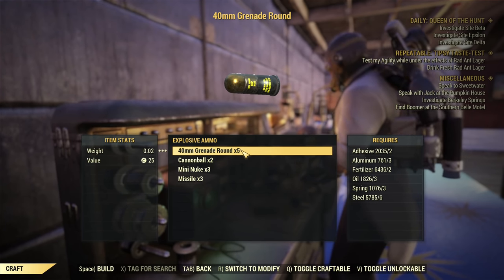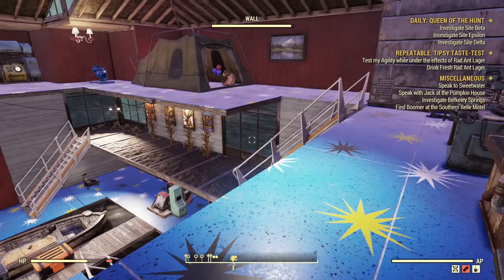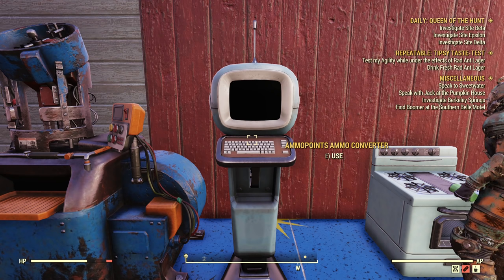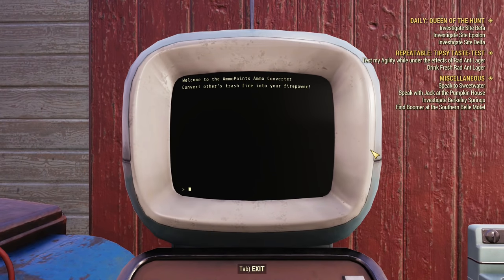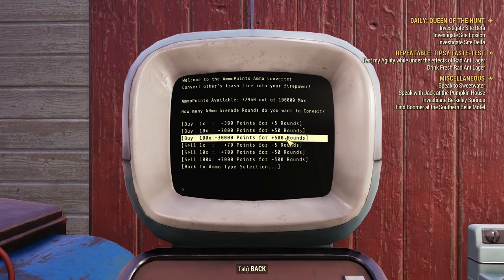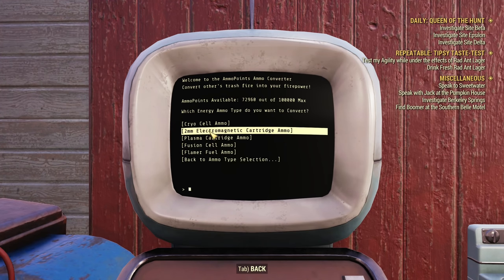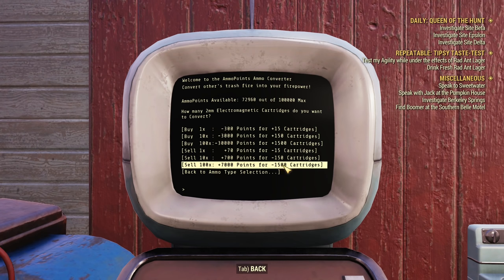You can increase yield with perks, but it's not recommended. If you want to use the grenade launcher, I recommend using the ammo exchange machine — farm points with other ammo or with a broadsider in daily ops, then use the converter to buy 40mm grenades. As you can see under explosive ammo, you can buy 500 rounds for 30,000 points. That's a lot of points, but still much cheaper than crafting. If you need to craft something to sell, craft 2mm electromagnetic cartridges — you can sell 1,500 for 7,000 points — though you'll need to craft around 7,000 cartridges to buy 540 grenades. It is still cheaper.